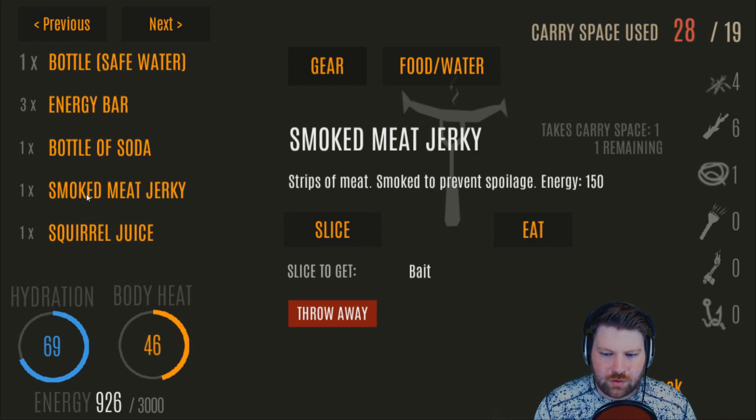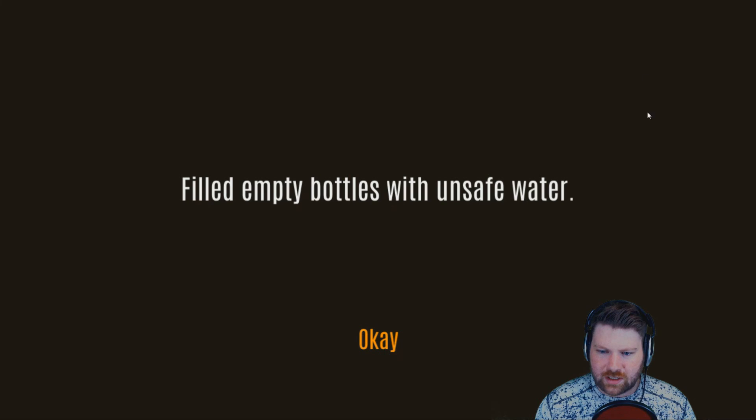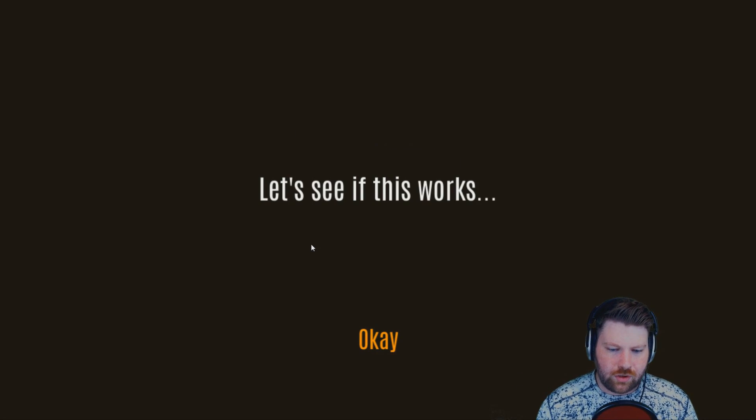Squirrel juice works the same way. If you have a way to collect water, collect it, then book it — you'll have the calories to move fast and get to the next place. Save smoked meat as well, don't eat that right off the bat. I drink my safe water right off the bat when I'm next to the river, because I'm about to make a fire and can boil more water — just rinse and repeat until your hydration is full.